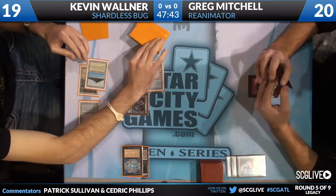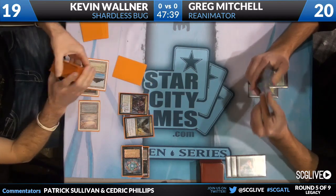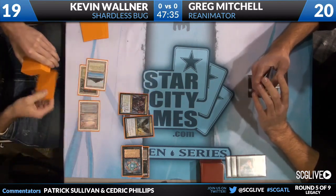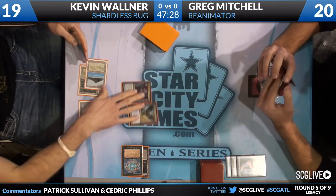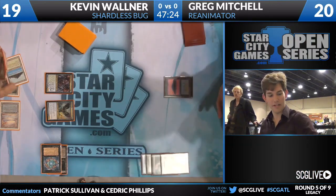We're going to see a Shardless Agent here from Kevin. So much free stuff! There are a lot of cards moving around — somehow two creatures coming into play. Equating to three power on the board. And the draw from the Baleful Strix actually draws Ancestral Vision.